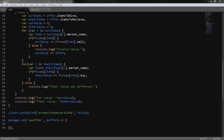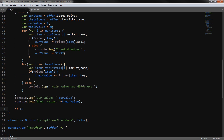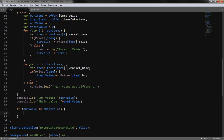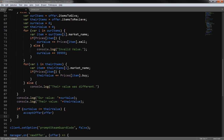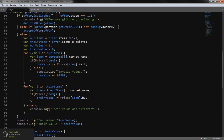Now we write the final logic: if ourValue is less than or equal to theirValue, we call acceptOffer with the current offer. Otherwise we call declineOffer, because the value doesn't match what we're asking. That's basically it — quite a bit of code and pretty complicated, but the syntax checks out.